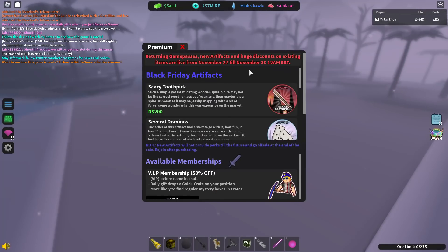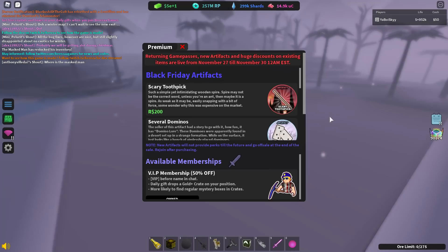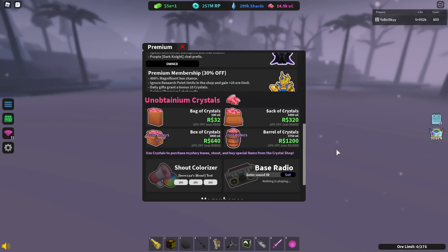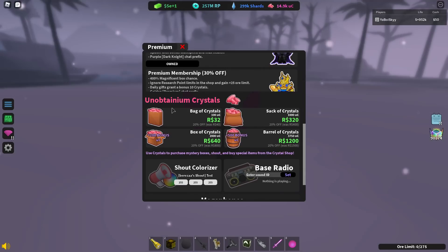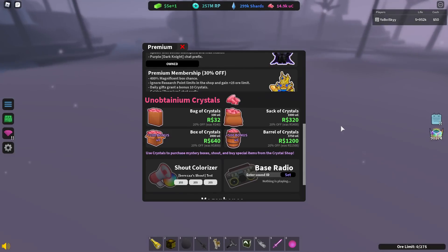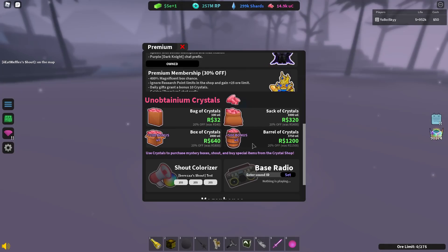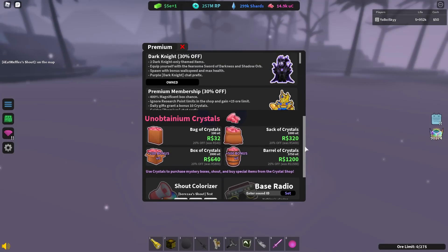Now, first of all, as you can see here, this event is only going until the 30th, which is longer than we've had for some of the other Black Friday sales, but it is still a pretty limited window, so if you want to buy stuff, get in there now. Get your Robux and get your game passes as soon as possible. I do also want to mention the UC — if you don't have some of those game passes, I would definitely prioritize those over UC. UC has some pretty limited uses, and unless you already have the game passes or you're really trying to stock up or save for a certain exotic, I just wouldn't buy UC. Buy the game passes first.